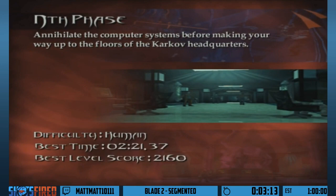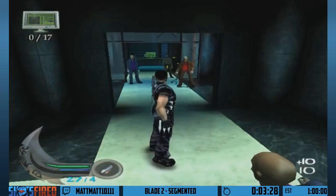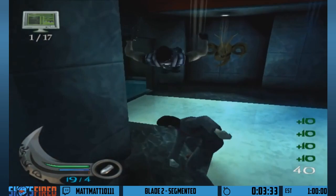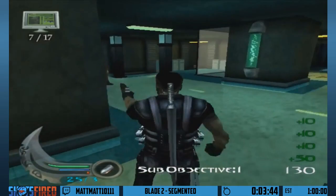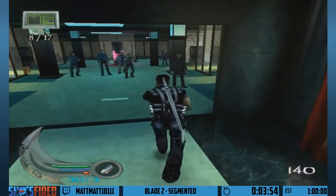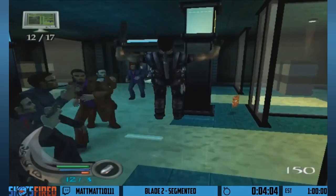This is the first level where we'll see how tricky this game is — it has no skips. We basically have to destroy 17 computers to escape. This is a recurring theme: you have to do a certain set of objectives to unlock the exit, and the trigger for the end of the level isn't there until you've completed those objectives. There are no med packs in this level either, so I need to try to avoid taking as much damage as possible.